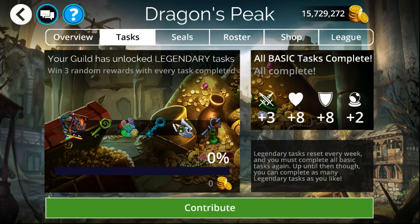Slightly more if you count any shards as well. You can get about 150 each week off your guild, if they are going far enough with their tasks.